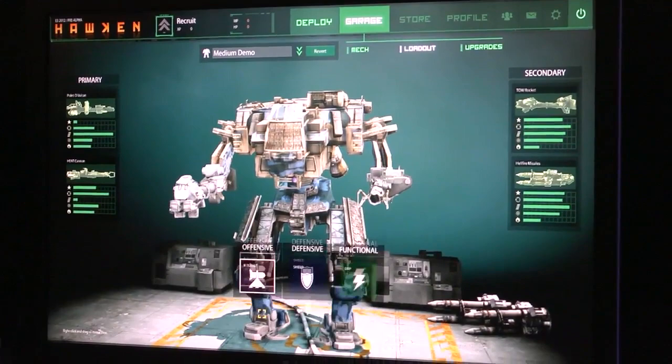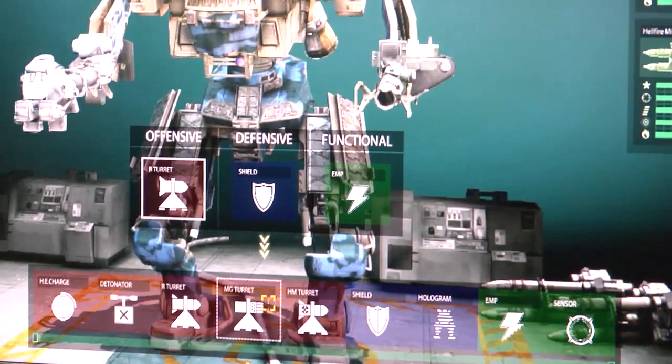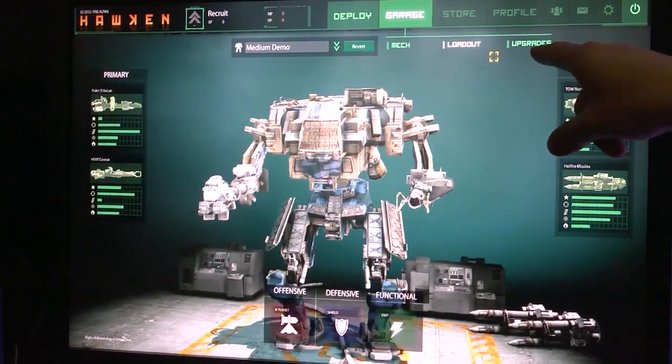We also have items that you can use, some that fall into an offense, defensive, and functional category. Here you can decide to equip additional grenades, a rocket turret, or a homing missile turret. We have shields, holograms, EMP sensors — a lot of different items that you can use while you're playing.